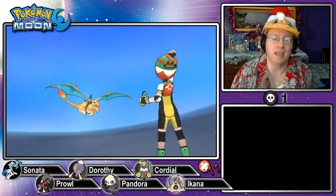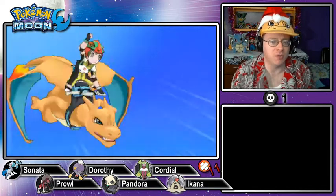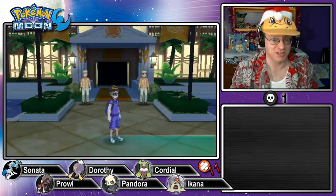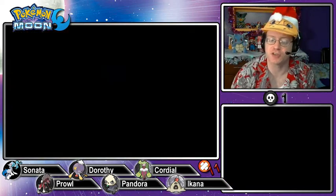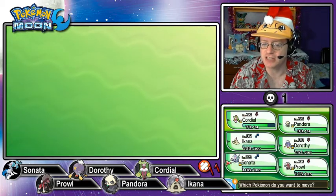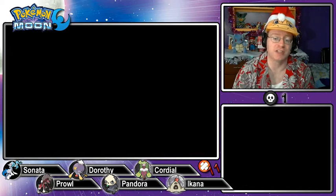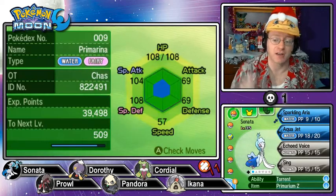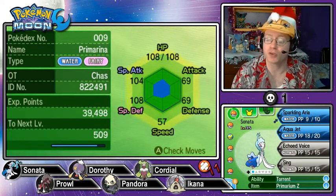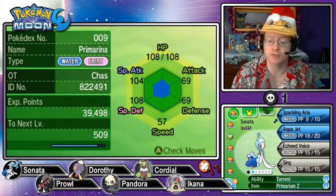Once we land, we're going to take a look at the team. I was showing off Z-moves in the last episode — I said I want to save them for epic moments, but I kind of want to show off each one as it happens, because I myself want to see what these Z-attacks look like. First, of course, we'll check out the team. We're going to lead with Sonata so we can use his special signature move, the Oceanic Operetta. He is holding the Primarium Z right now. Sonata, our starter, Primarina — he is a careful Pokémon, boosting special defense, dropping special attack. Torrent ability, of course. Moveset is Sparkling Aria, Aqua Jet, Echoed Voice, and Sing.